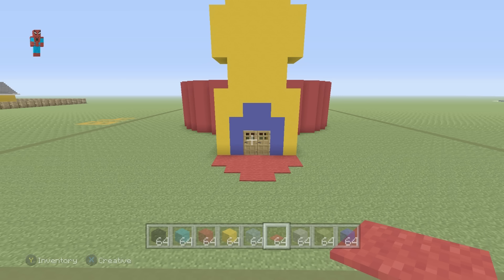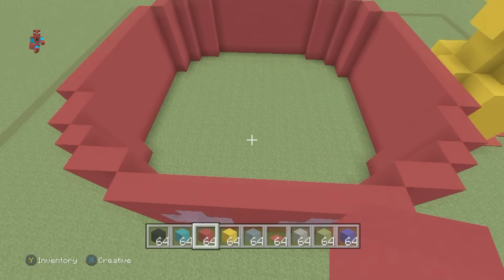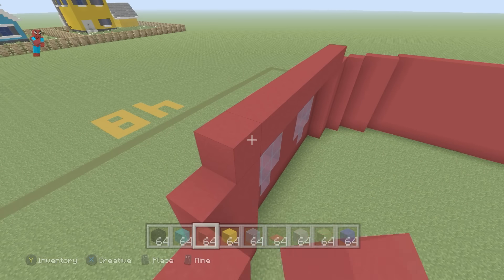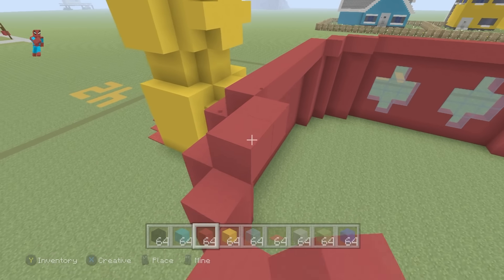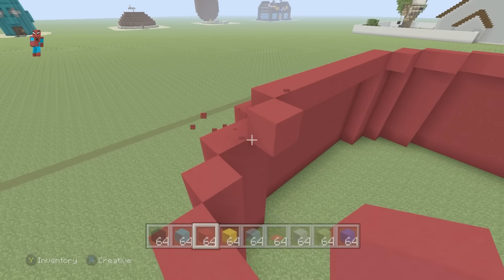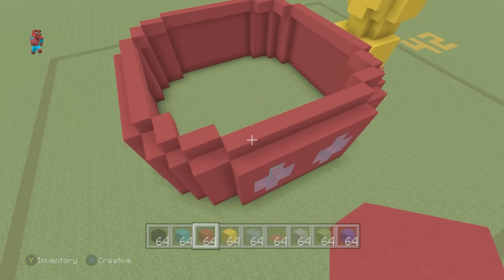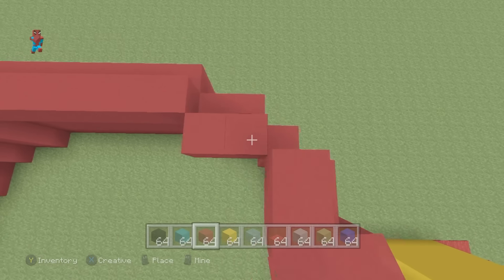Once we've done that, we have to work on the shape of the actual clubhouse centre part a little bit more. Grab your red concrete and come all the way up to the top. One row above and one row inside of the top of the clubhouse, place a row of red concrete. This row does not want to join together at the corners — it's very important that it doesn't, because it changes the shape drastically. You're just shrinking it and making it higher, and this is how we achieve the dome effect at the top of the clubhouse.